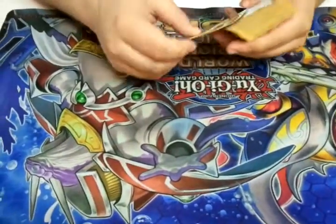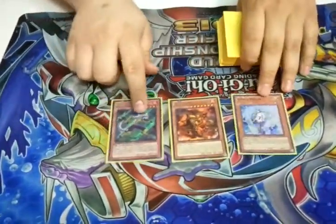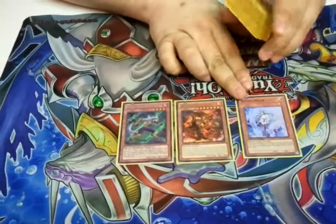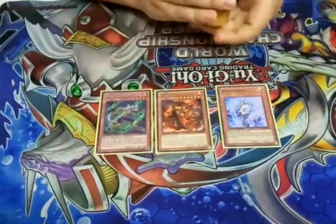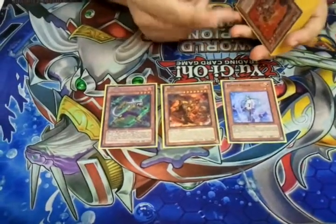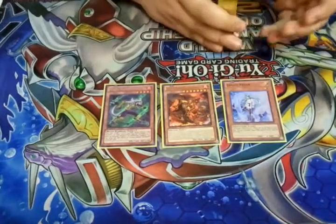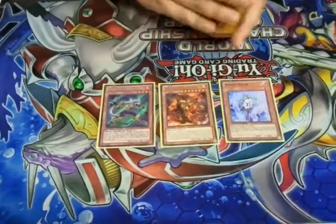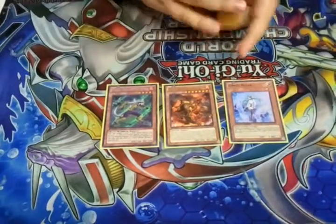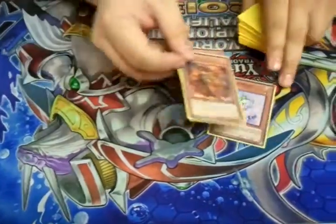So first we have the one-ofs: Effect Veiler, Blaster, and Wolfbark. Effect Veiler is just to get the effects of any troublesome monsters taken care of for one turn. Blaster is just to get over any traps, spells, or any monster that gets in the way, and then I can also bring it back to the boss monster later. Wolfbark is to bring back Yaksha or Barong — or Bear — to either XYZ or just move on from there.